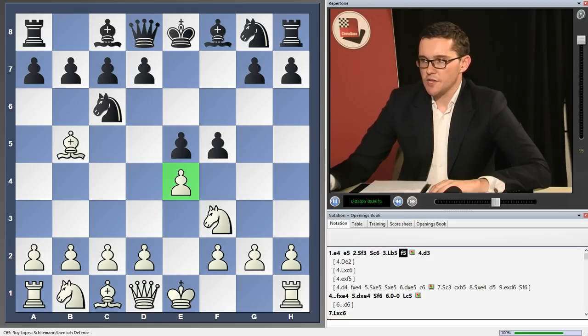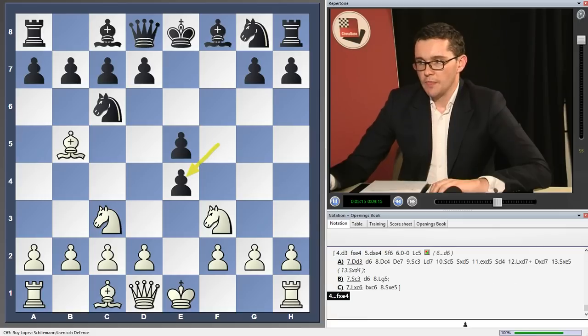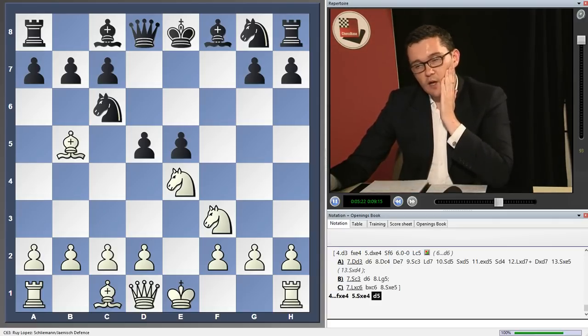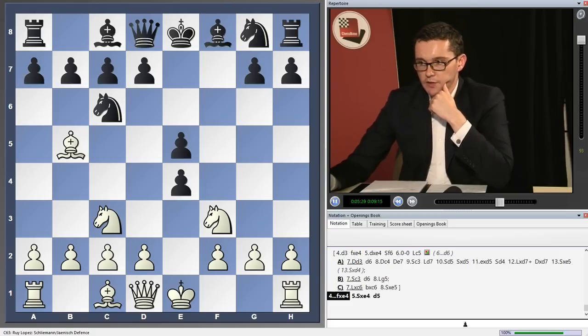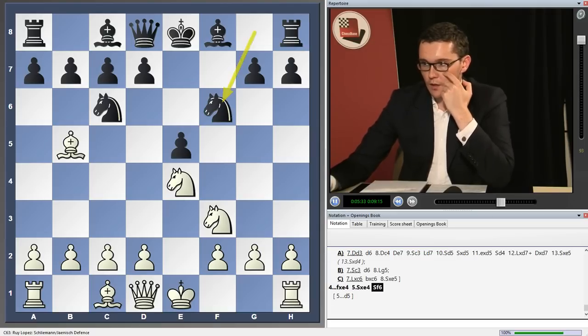Knight c3 is the traditional main line of the Janish, developing another piece and protecting the pawn. Black's traditional response was to take, take, and play d5, which leads to very interesting, very complex positions. But my suggestion here is to play knight f6, which is kind of the modern trend in this position.